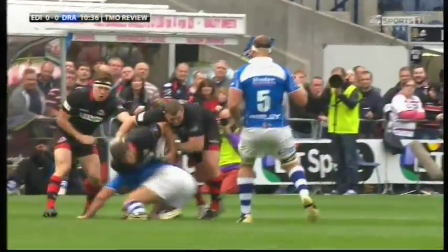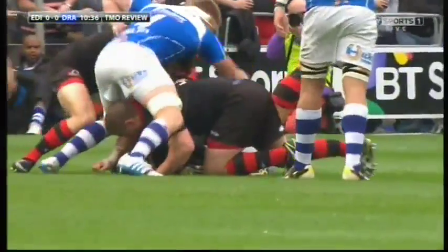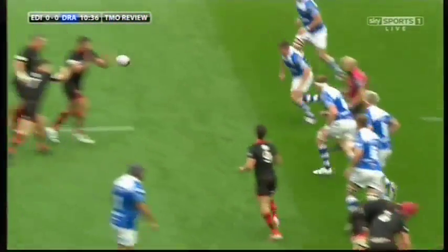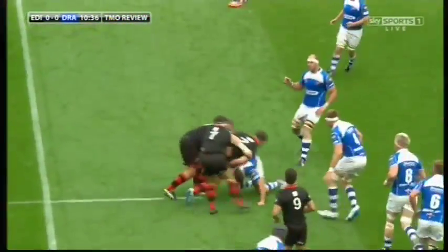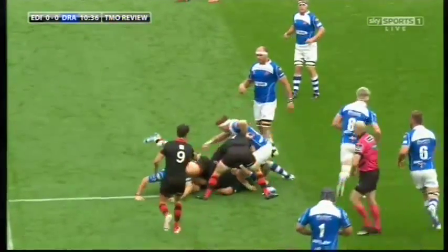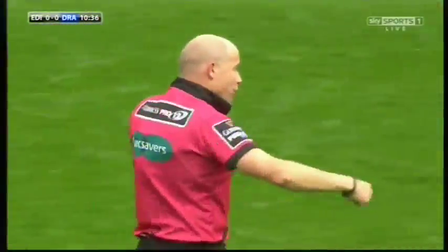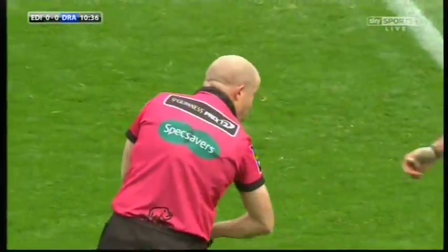No-arms tackle — number two has just gone underneath and made the ball carrier fall over. He must grab, leading with his arm. He almost sort of stumbles into him — he's a human speed bump. Okay, he didn't seem to be using the arms. I think it's just a penalty. It's number two — it's a little bit negligent. You must grab the legs; you can't just let him fall over.